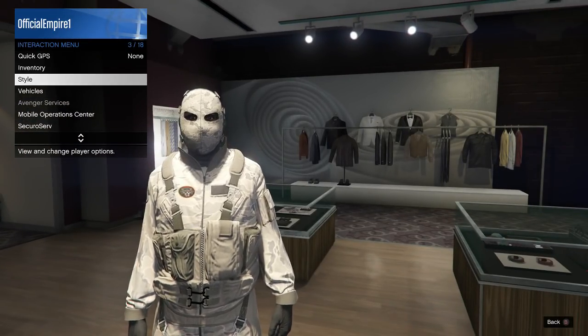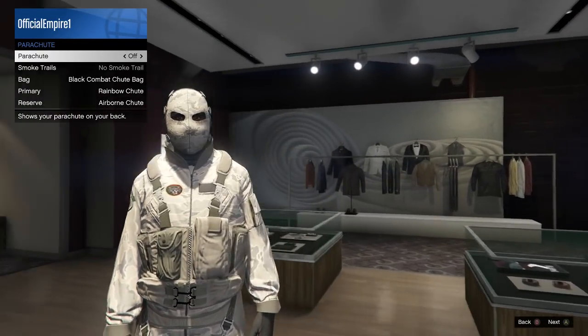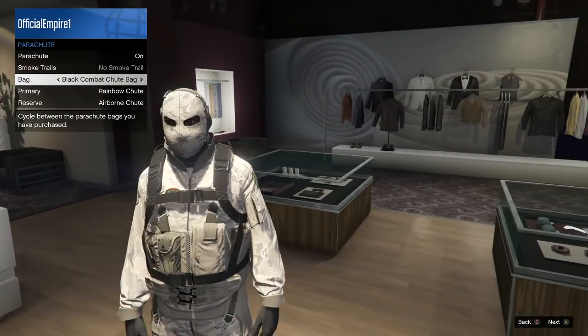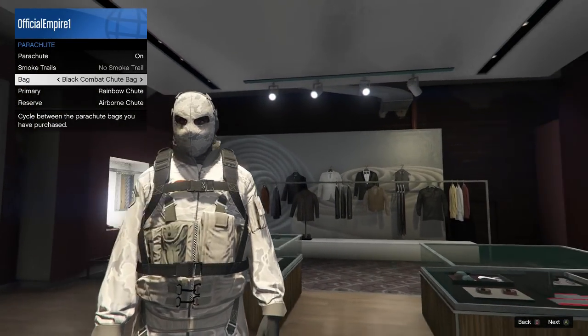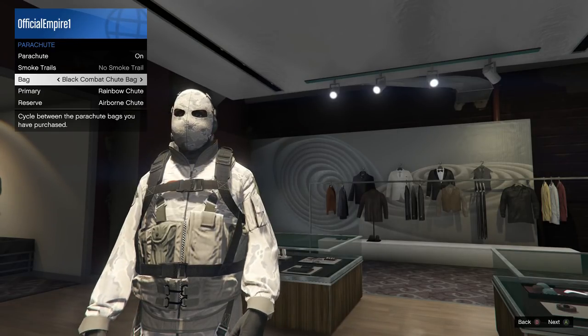Go to your interaction menu, go to Styles, go to Parachute, and equip the black parachute. This outfit is super easy — I guarantee you'll look totally different from everybody else online with this.